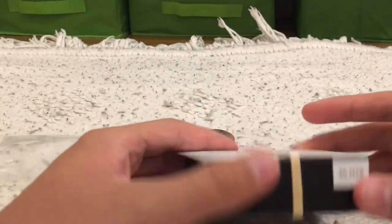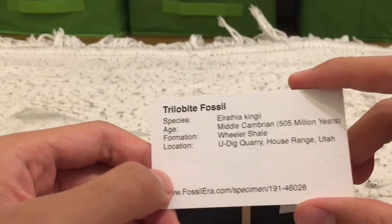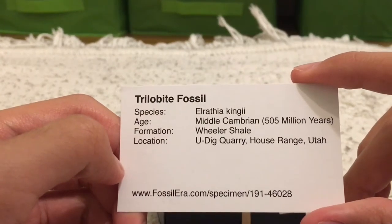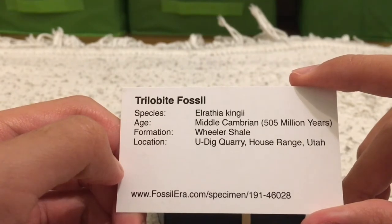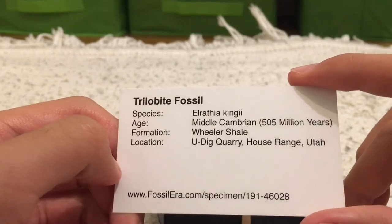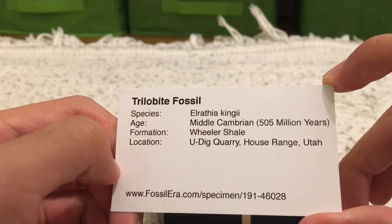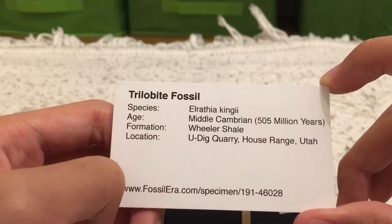And here is the fossil that I ordered. It's a trilobite fossil. Species: Elrathia kingii. Age: Middle Cambrian, 505 million years old. Formation: Wheeler Shale. Location: You Dig Quarry at the House Range in Utah.